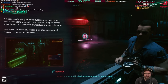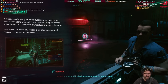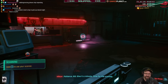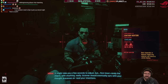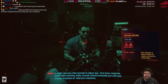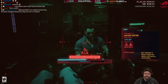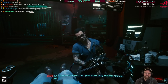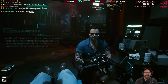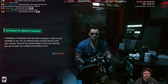Scanning people: your optical cyberware can provide useful info such as how strong an enemy is, who they work for, what weapons they use. As a skilled netrunner you can also see a list of quick hacks to use against enemies. Vic explains the scanner will sync with your thought processes over time. He also injected an NCPD file search — encounter any criminals and you'll know exactly what they did. A database of wanted persons with bounties is now available.